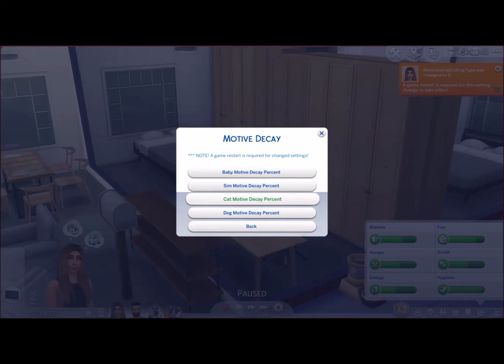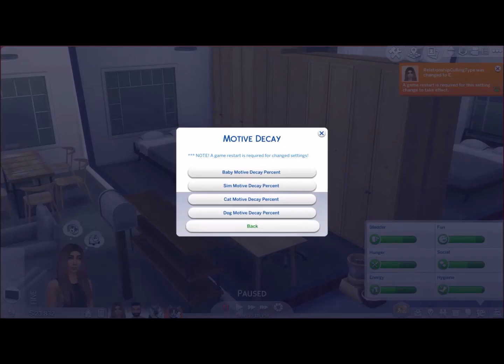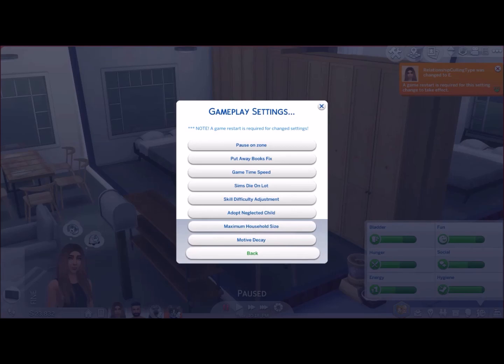And we have motive decay. Basically you've got your dog, cat, Sim, and baby motive decay. Go in and change the settings — mine are all at 100. But basically if you go zero, that means no motives decay, so if you want an easy game, definitely go zero. And obviously if you go to the maximum value of 200, that would mean double motive decay. So if you want a real challenge, put it to a maximum of 200. Each one you click on has the same setup.